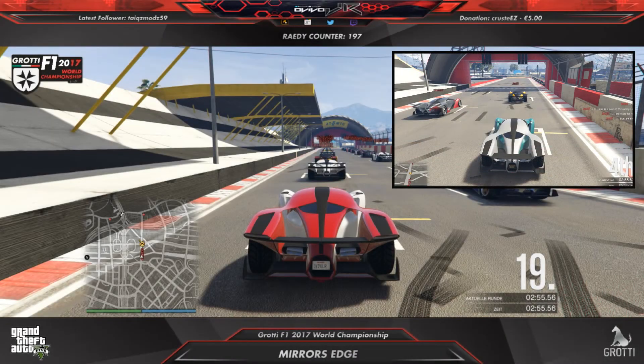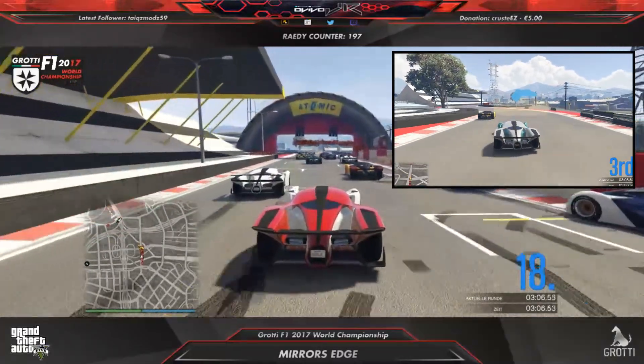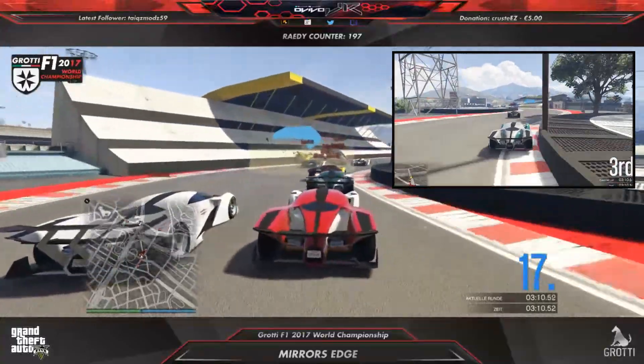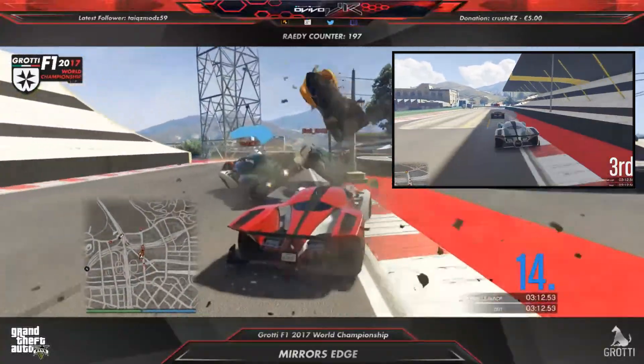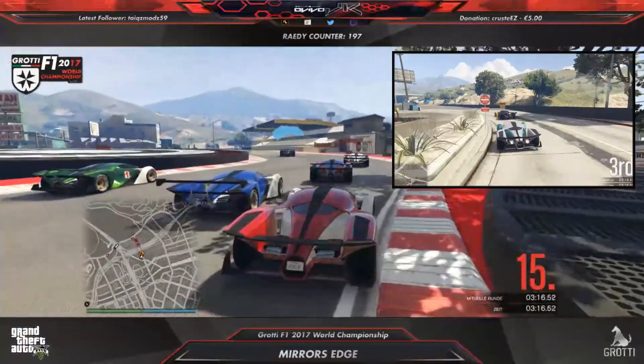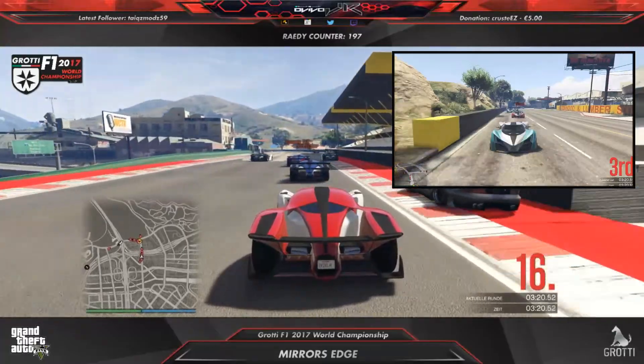Alright, here we are. Everybody's gridded up for the first race at Mirror's Edge in the X80s. Myself in 18th, Fab Iceman in 3rd. Lights off and away we go. Top corner — Fab Iceman just passed Michiski right from the start, great start by him. Myself at the bottom. Huge crash here at the first chicane, and we already have our first safety car this season because we had more than 4 cars involved.